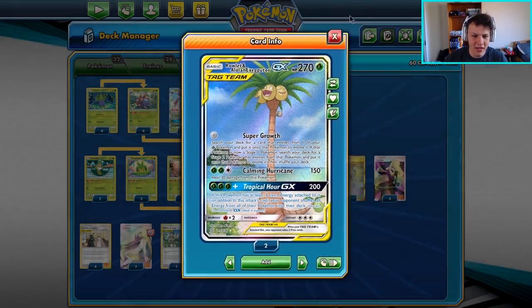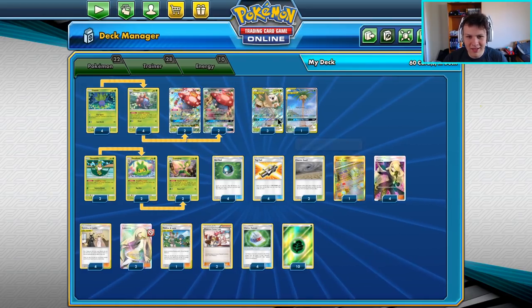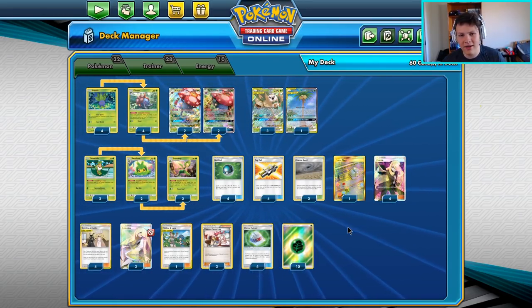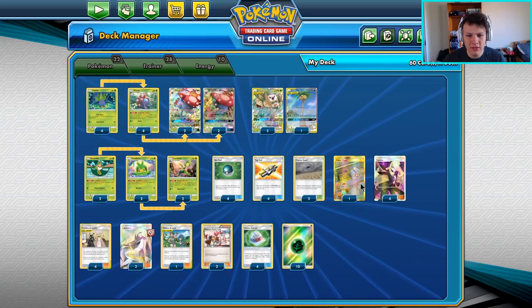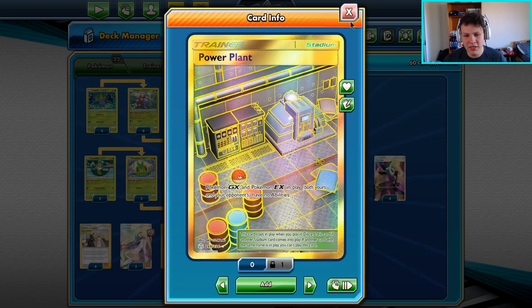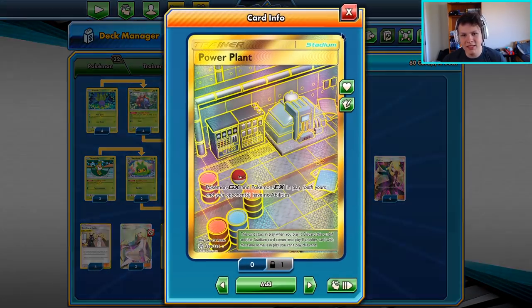We're also attacking with the Calming Hurricane. The deck is super annoying for our opponent to deal with but it's super fun to play. Like I said, we lose to fire decks but we can beat pretty much everything else. We also have a Power Plant in here so we can eventually get through the Chaotic Swells and actually hit Keldeos.